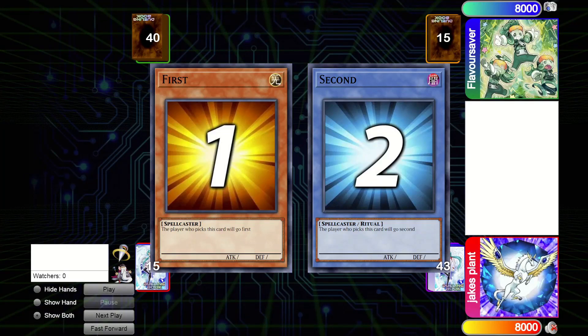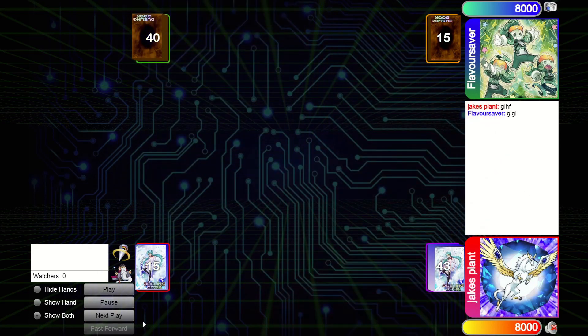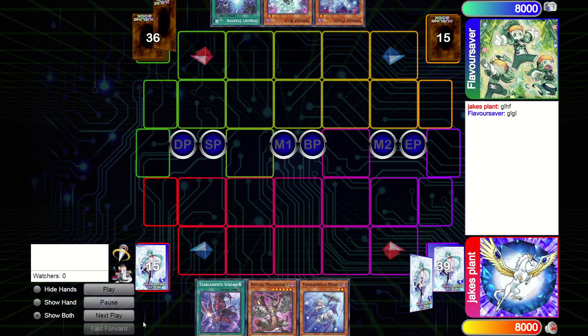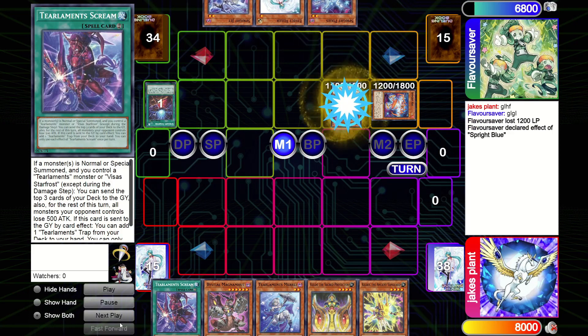Hi everyone, today I'm going to go through a replay I played on Dueling Book - I think it was yesterday or the day before. I was playing against Spright and they won the roll. I wanted to put this video out to show how to break the Spright board, because I do break it. We'll talk about some misplays because there are definitely some on my behalf.